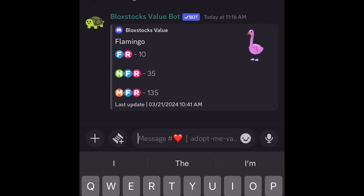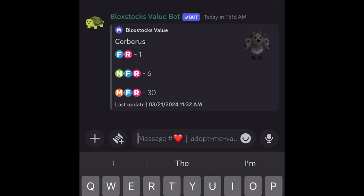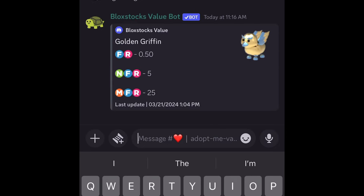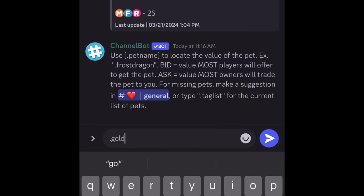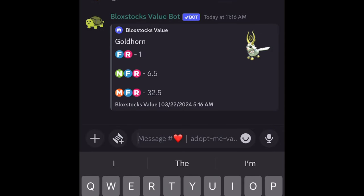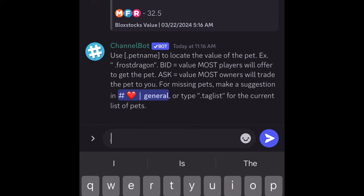The flamingo is 10 points. The cerberus is one point, so that's 11 points total — the flamingo and cerberus alone would have been a fair swap for my turtle. But they also added a golden griffin, which is half a point. There's not a lot of demand for that pet. And they added a gold horn, which is one point, putting them at 12 and a half.